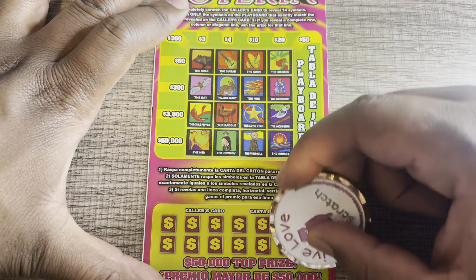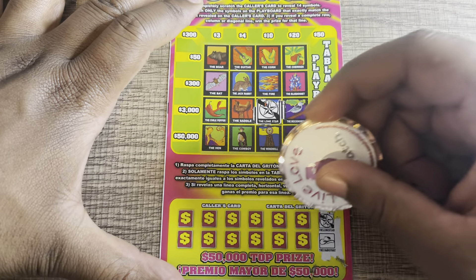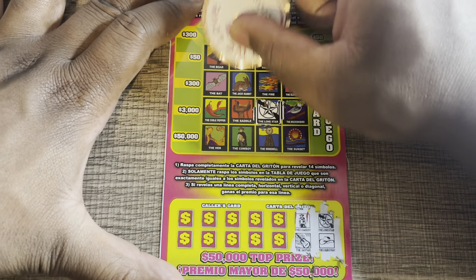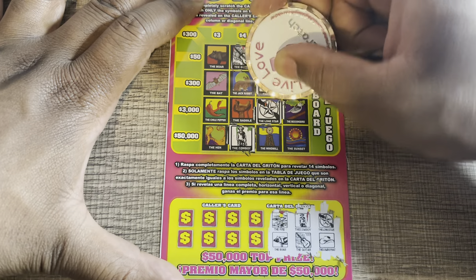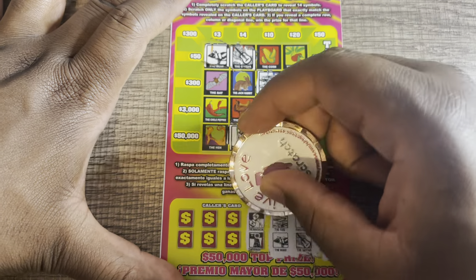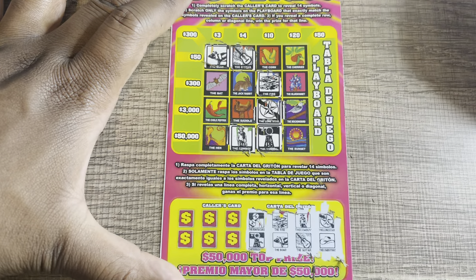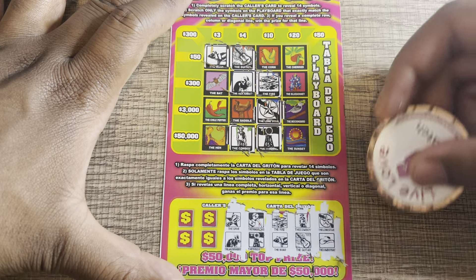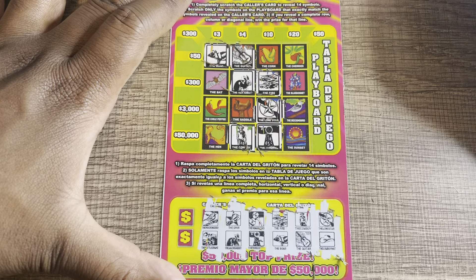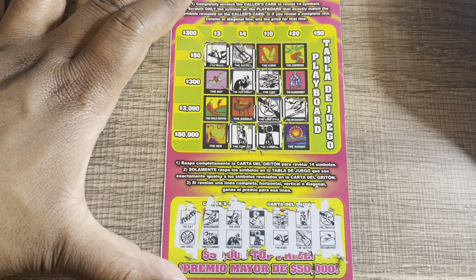Ticket number two. Lone star and cowboy hat — no. Cowboy and guitar — no. Fire and a boar — no. Maracas and windmill — no maracas. Spur and a jackrabbit — no. Mockingbird, rattlesnake, bat, and a wheel — no matches. Ticket number two is not a winner.